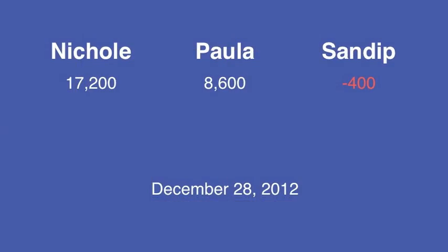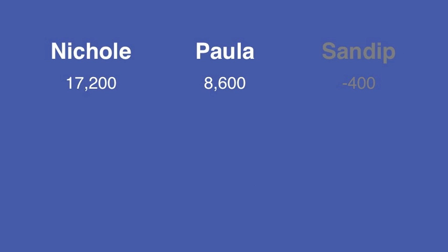In our first installment, I showed you that optimal game theory suggests the player in the lead always wagers to tie. But there are some circumstances in which he has to wager for a tie. Here we have Nicole in the lead with 17,200, and Paula in second with 8,600. Sandeep, with a negative score, will not be around for Final Jeopardy!